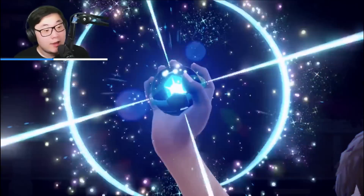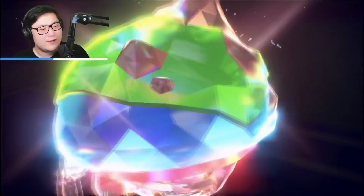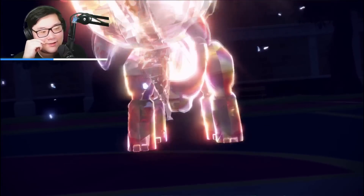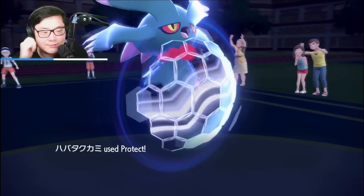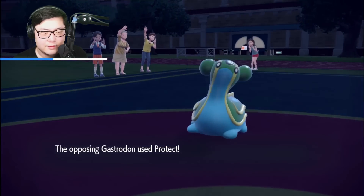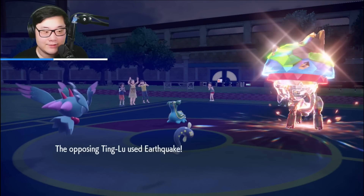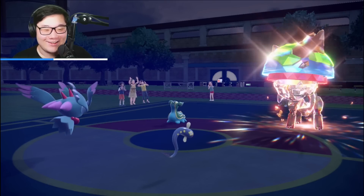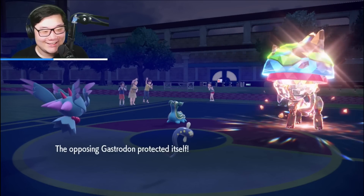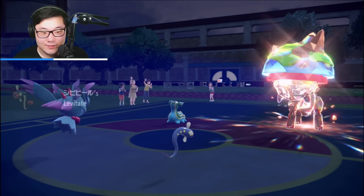We're forcing that Tera immediately, setting up for the Armarouge combo really nicely. The Tera comes out — it's Tera Ground, so it's immune to Moon Blast but takes super effective damage. We'll Protect here. They go for a double-up into Flutter Mane. I was going to protect — the Earthquake is great for me because I get an Acid Spray off, and I do have Levitate. They went for it — I don't think they knew Eelektrik has Levitate.